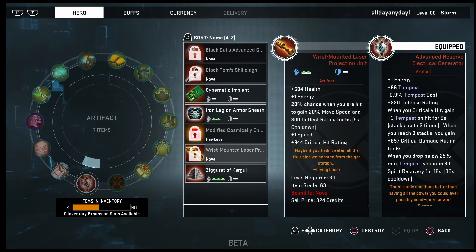Wrist Mounted Laser Projection Unit — I'm not sure exactly where you get it, but Living Laser is probably the best farming option. You'd have to fight him on patrols, farm him on Castle Doom, or maybe the Danger Room. You can also get this in the Shield Supply Box. It gives health, energy, a 20% chance when hit to gain 20 movement speed and 300 deflects for five seconds.